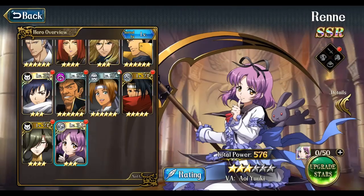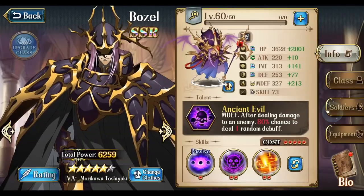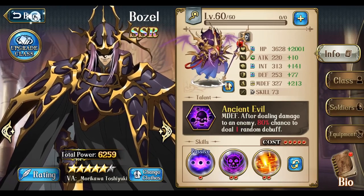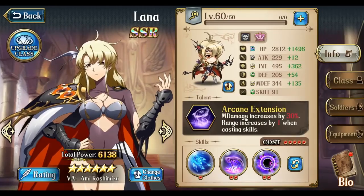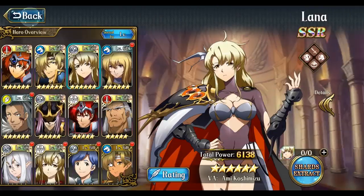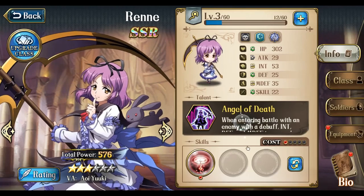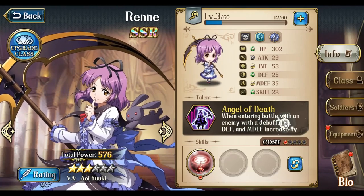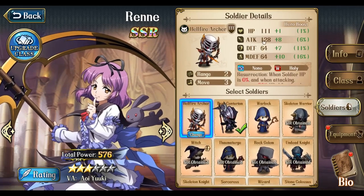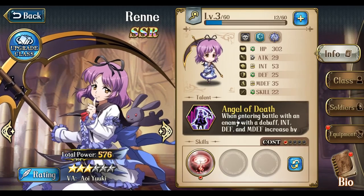She kind of combines elements of Bozel and Lana together. Like Bozel, she can apply debuffs, but she actually applies even more debuffs than Bozel does. And then like Lana, she does quite a bit of damage — it's only 15%, but it does help increase her damage dealing. One important thing to note: because the talent Angel of Death increases intelligence, her soldiers, since all soldiers are based on attack, they don't get that benefit. So she does lack a bit of damage in that sense.